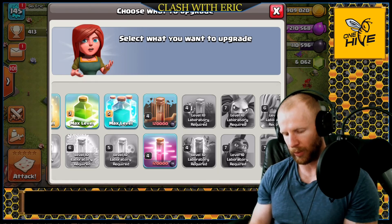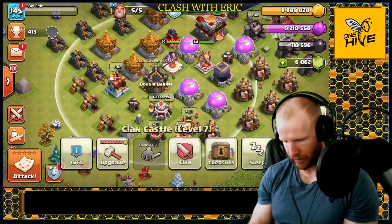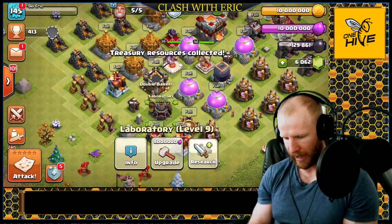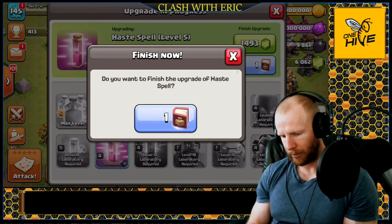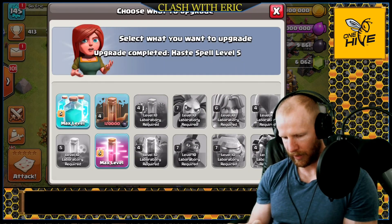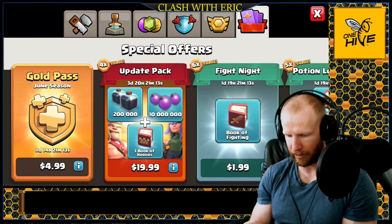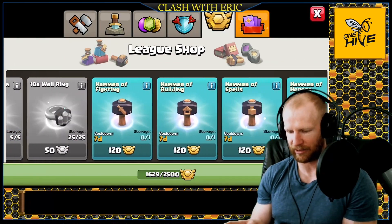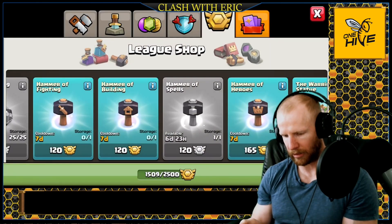I'm excited to see what we can do with a lavaloon with a queen charge and those new spells. Let's get something under construction — I have a little bit of treasury, so I can grab that and unlock the haste spell, which I think is the most important of the two. We'll grab that and upgrade it — book of spells. Now I want to do the earthquake too, but I don't have the dark elixir, so I'll go to the shop and buy a hammer of spells. Interesting — the cooldown starts as soon as you buy it out of the shop. So if you had already bought it before the update, like I told people to, you should be okay right now.